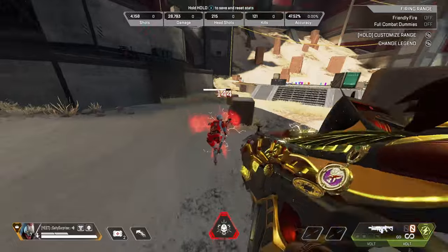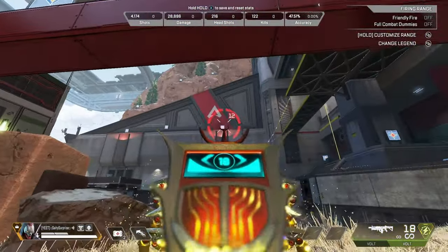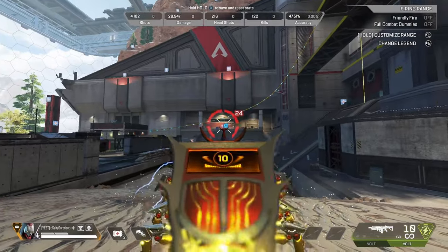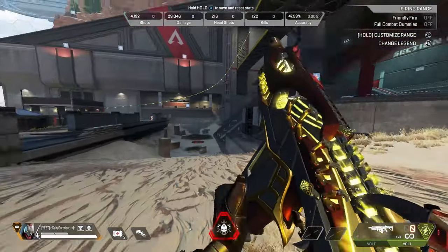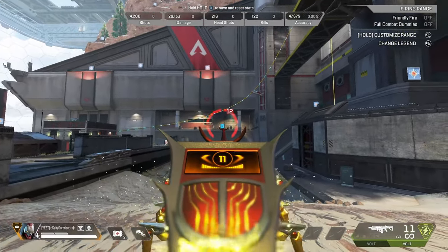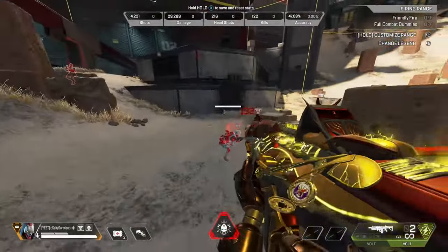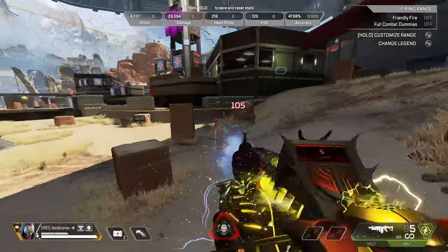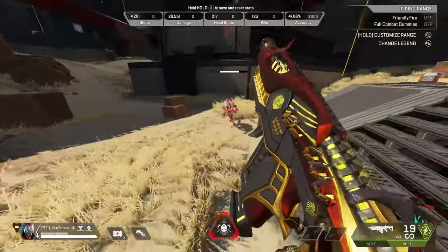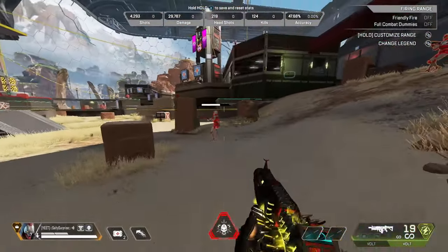The first thing we want to work on is crosshair positioning. As you can see, this is the crosshair. What we want to do is just simply have it in the center. My stick drift is really bad, but we just want to have it in the center of wherever we're aiming. If we're aiming somewhere far away, we're going to have to lead it a little bit just because of how the game is, depending on the different ammo types — travel time is different. But that'll be for a different video. Right now we just want to move around and try to keep our crosshair on this dummy, as centered as possible. That's pretty much the first thing of practice you can do.